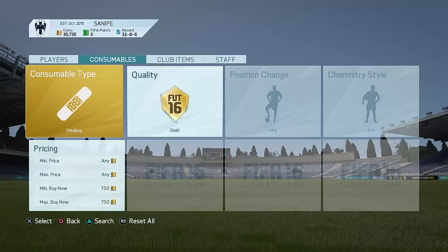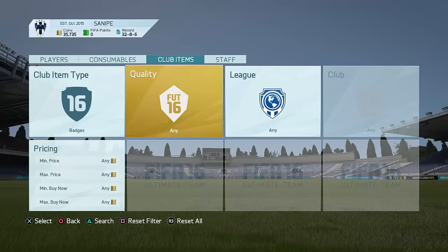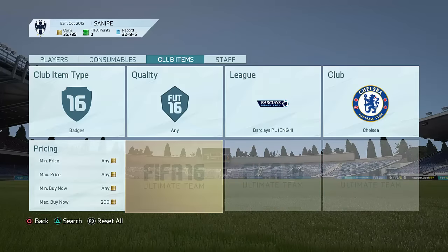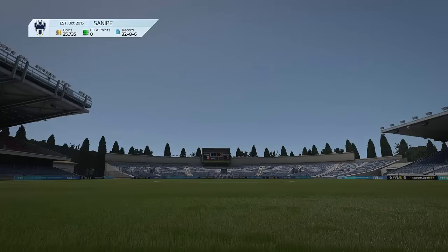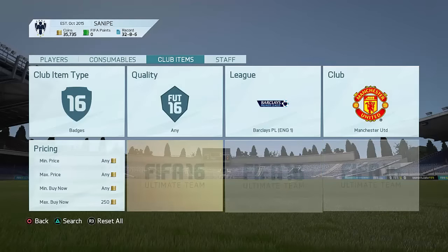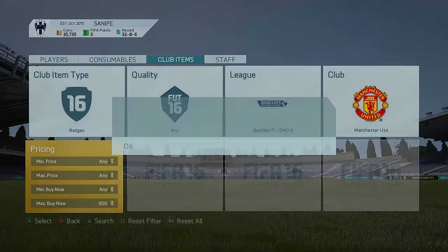Healing cards work the same way as fitness cards. Now let's go to club items — badges. Nothing really has changed there; they are good to trade with. The badges I'd recommend for this week are a few BPL badges, for example Chelsea badges — these are absolutely awesome to trade with. Let's go to 200 coins. These are actually going for around 400 coins right now, and I've seen some buy nows for like 200 coins, especially when there are special packs out. Also try Manchester United badges, as they're indeed pretty popular.